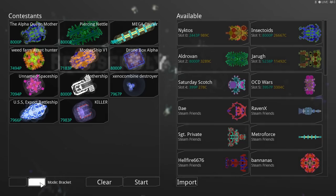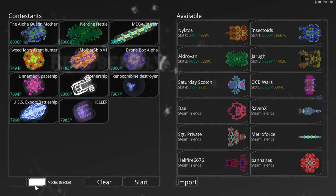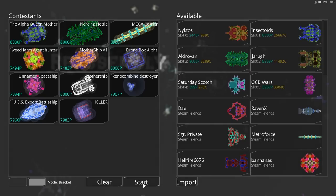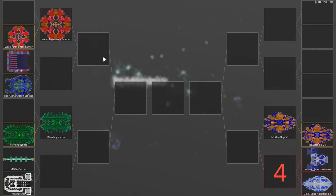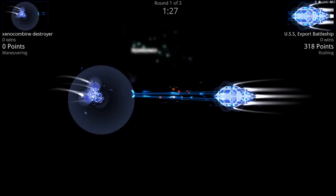There are two different types of tournament: Bracket and Pool. Pool pits everyone one by one against each other, whereas Bracket does an orderly league-style breakdown. I've only gone in and done this once and haven't actually looked all the way through. So this is our first time. It's gonna pit Xeno Combine Destroyer against USS Export Battleship. Here we go.